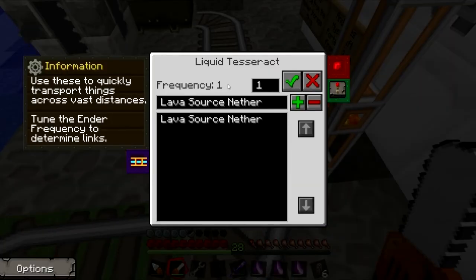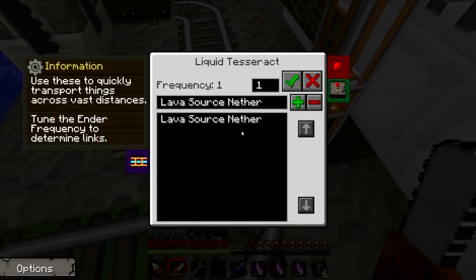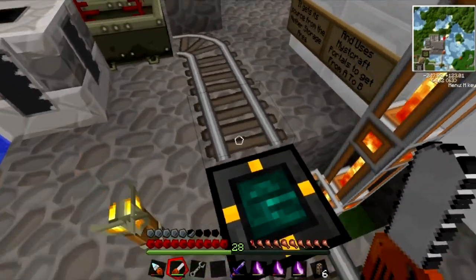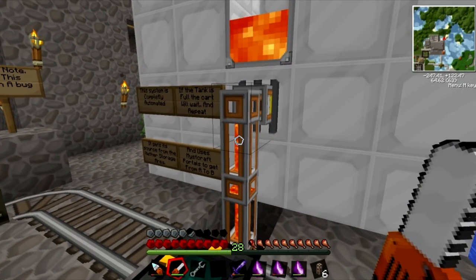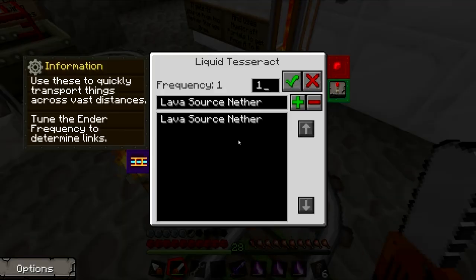Switching to Thermal Expansion, where you're using its own liquid duct pipes, and the Tesseracts now allow you to have wireless transport pipes, like the olden days. And it's part of Feed the Beast - it's in both packs, so it's in Minecrack and in this one, the Dire Wolf Pack.